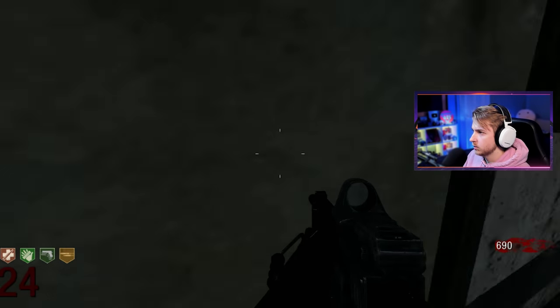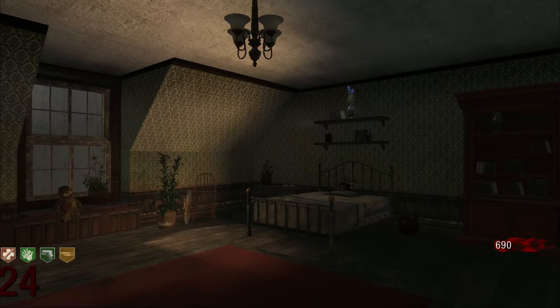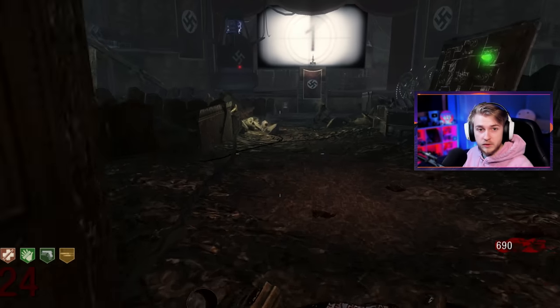Hey there, little guy. Oh this got a cool hollow sight. Oh we're in Max's room — let's go. What's she got in here? Oh look at the amount of points we have.